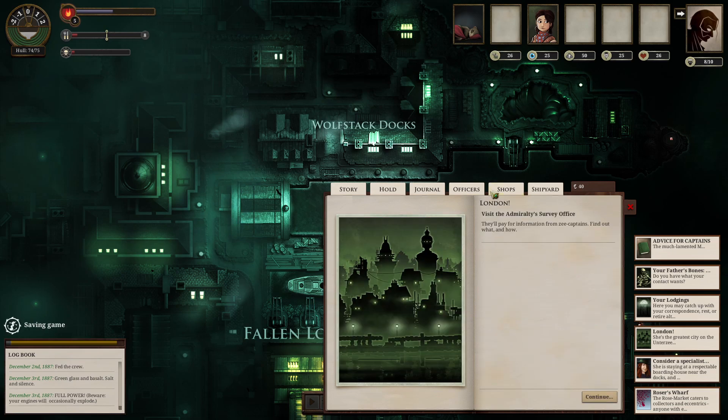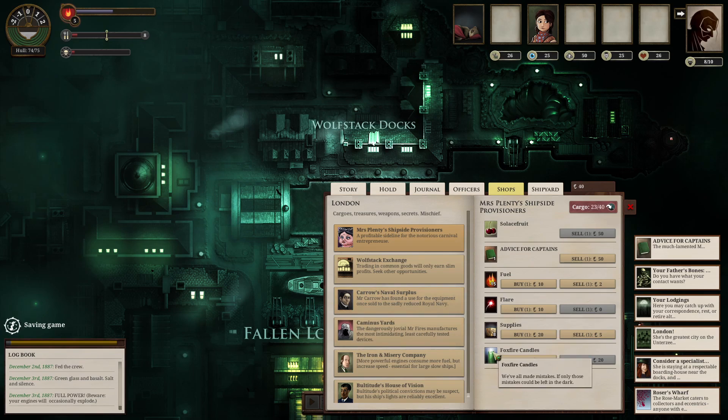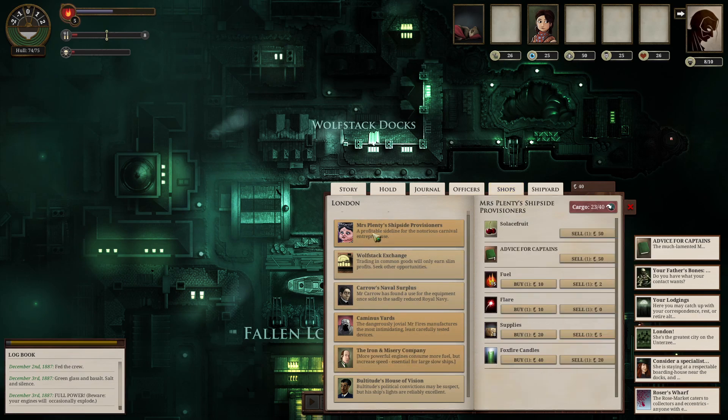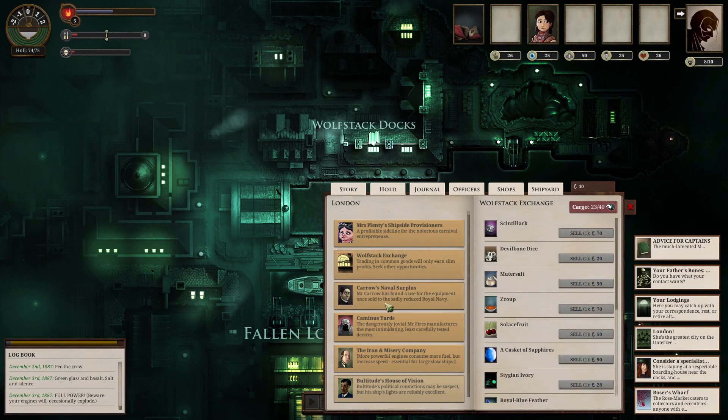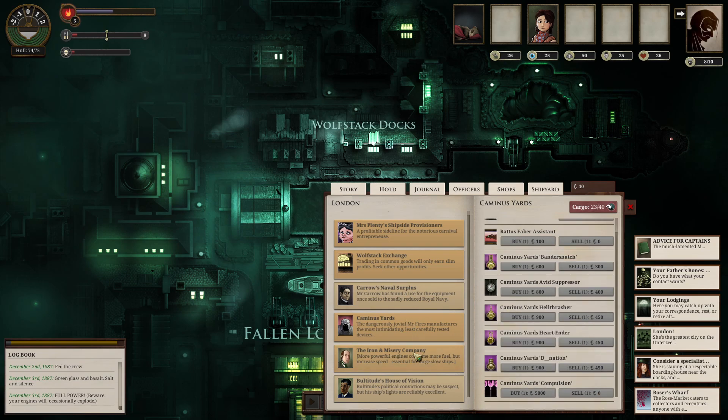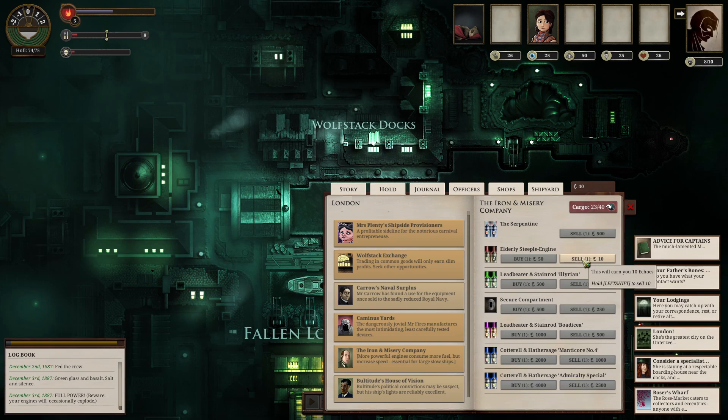I just want more weapons. Shops. Fuel. Supplies — probably should. Advice for captains. Is that free? That was $10, I think. I need weapons. This one earned you $10. How much money do I have? Is that listed anywhere? Probably not. Oh wait, I have $40. Can I just sell everything? No, actually, never mind.